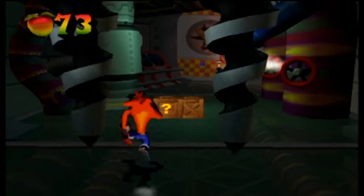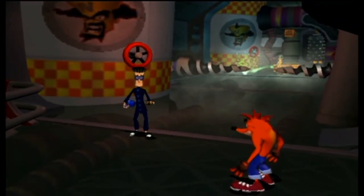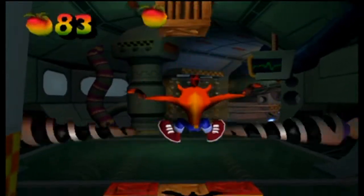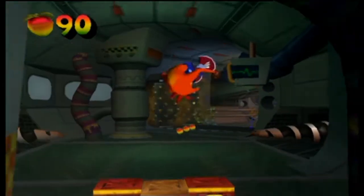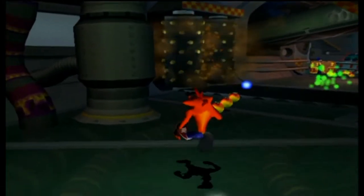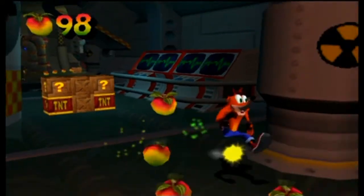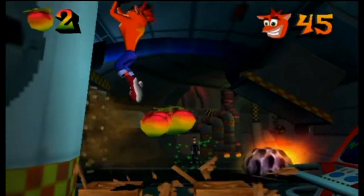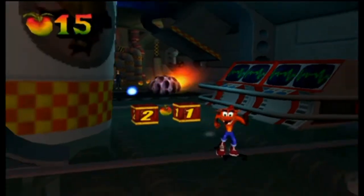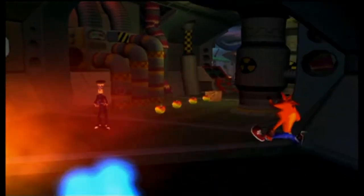There are four factories in this game, and each one is themed after one of the elementals. Look — it's the beaker throwing lab assistants! We haven't seen you guys since Slippery Climb. Unfortunately for them, their attack is even more easy to avoid than before because we're in a 3D space. There are a lot of drill bits that come out of the walls here, but they come out pretty slowly so avoiding them shouldn't be too difficult. Also make sure you're not jumping into the beakers, because they can kill you in mid-air as well.